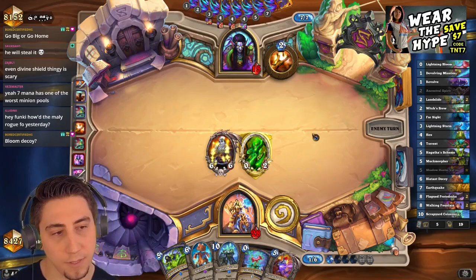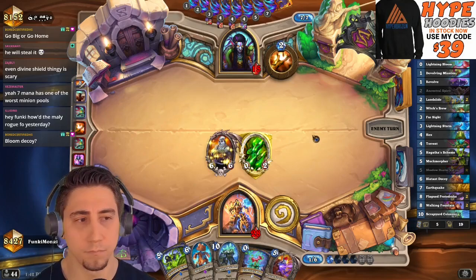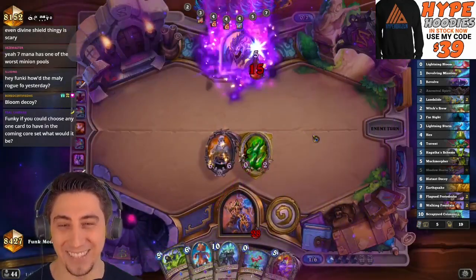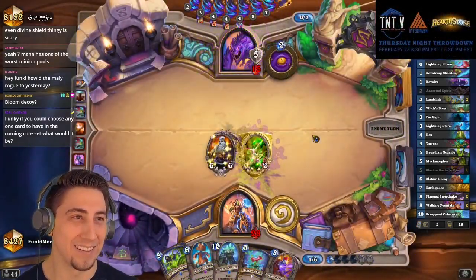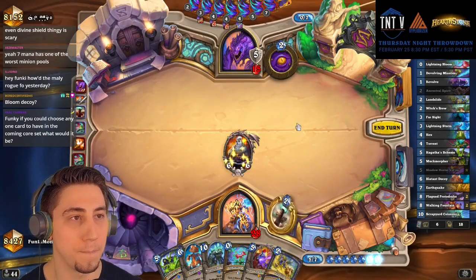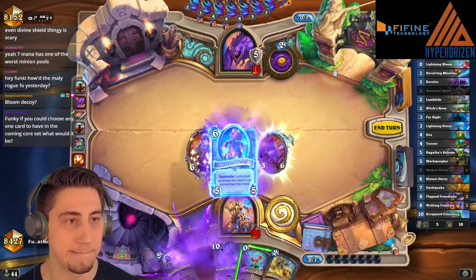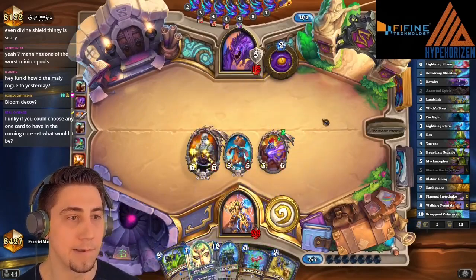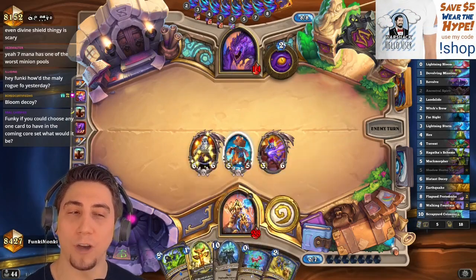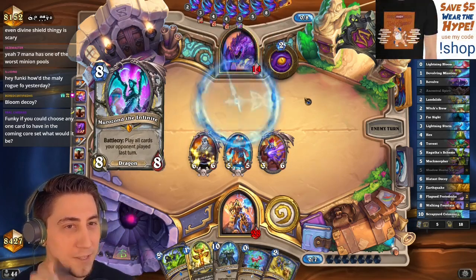I'll have seven mana, possibly nine with the Bloom — I'll probably just Vol'jin no matter what it hits, it's pretty good. Either way even if it hit this, we got a 6/6 again, so I'm not really too upset. No matter what it hits is good here. Actually, it's kind of better that it was Blatant Decoy for a Soul Mirror — because if it pulled Scrapyard Colossus, they could Soul Mirror it and it would leave a taunt behind. But this is really good now, and all they get is a Vol'jin.